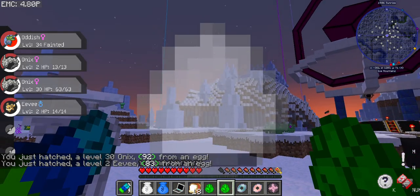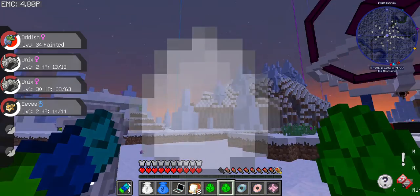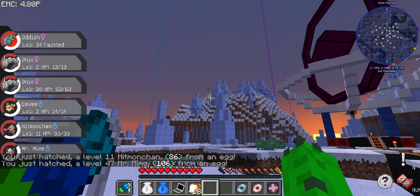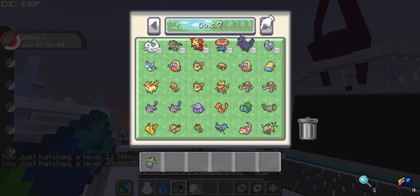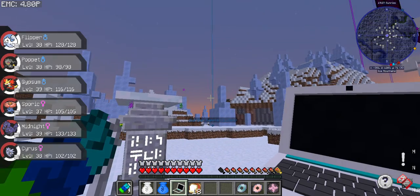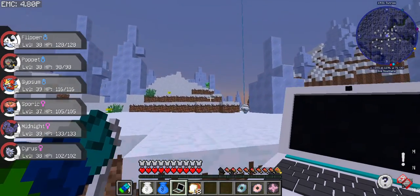There's a boss Cubchoo! Let's finish hatching these and then we're going to go kill that guy. Onix is nice — I got a couple of metal coats so that'd be cool. Hitmonchan and a Mr. Mime. Let's fill up this inventory and get our team. Let's go take on that boss Cubchoo — it should be relatively easy considering it's an Ice type for my Gyarados to handle.